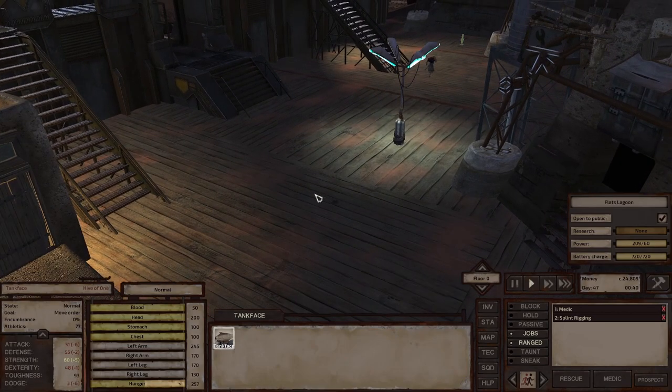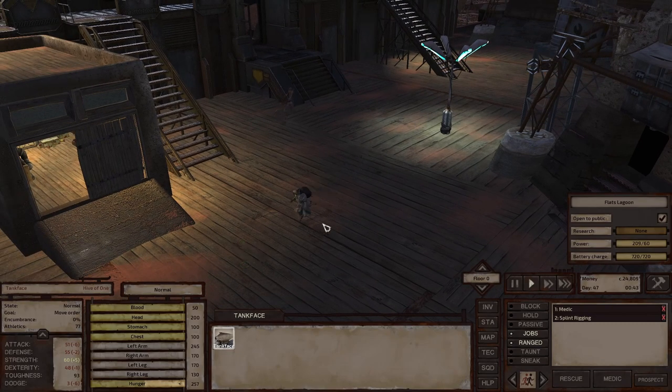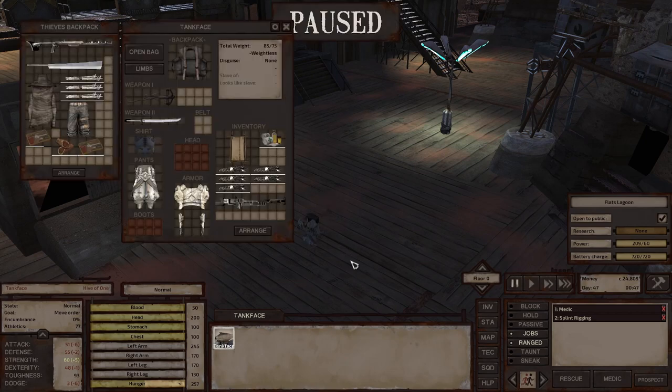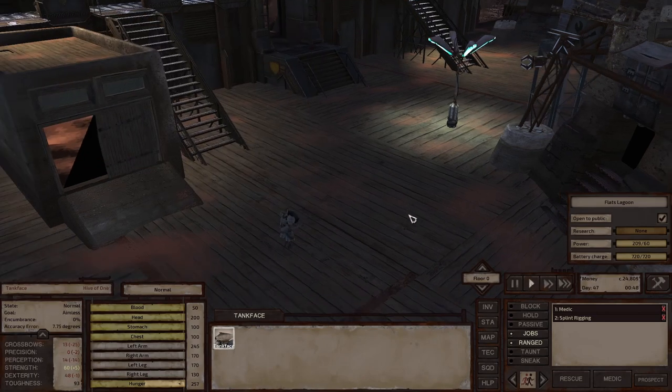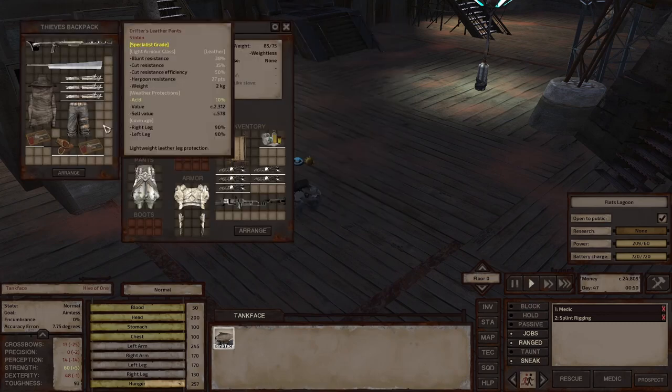Haven't really tested out Tankface's speed yet, but just at single speed with one scout he is screaming across the screen compared to his normal speed. His speed right now is 33 miles per hour. I'm curious to see what his sneak speed is, so let's go ahead and equip his sneak clothing.